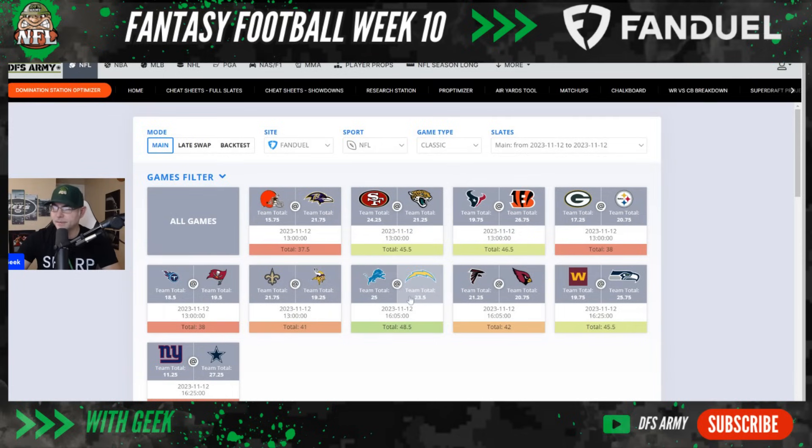FanDuel priced the QBs kind of jerkily this week — all the QBs you'd want are priced around 8K; they didn't differentiate between them much. Josh Dobbs is okay. The game of the week is the Lions at the Chargers — two great offensive teams. 48.5-point total. This is the game to target: Herbert, Goff, Allen, Eckler, Amin Ra, maybe Jameer Gibbs — the best plays on this entire slate. This is the game of the week.